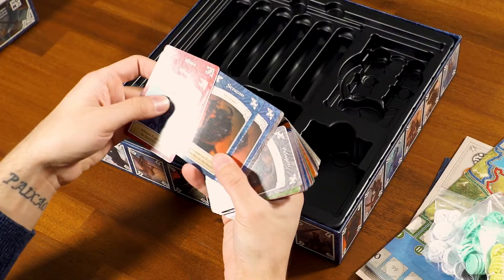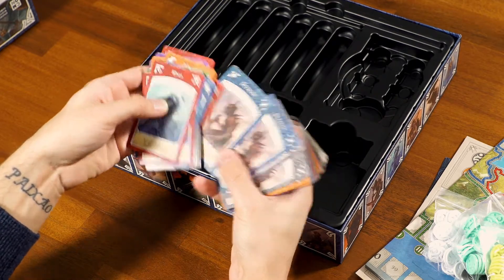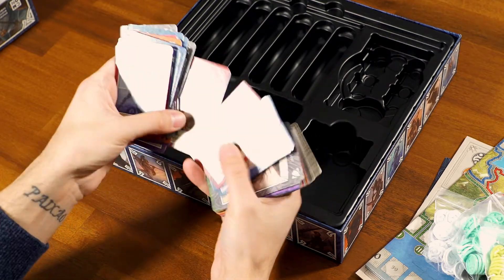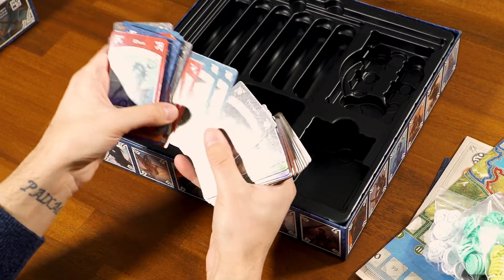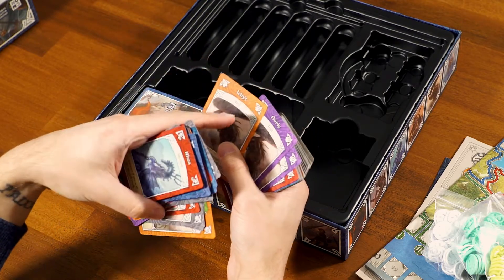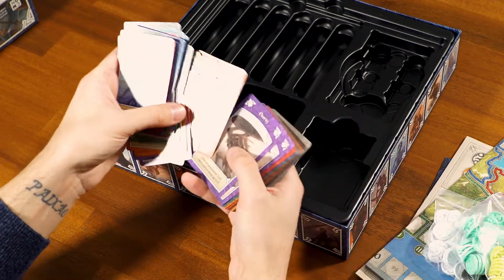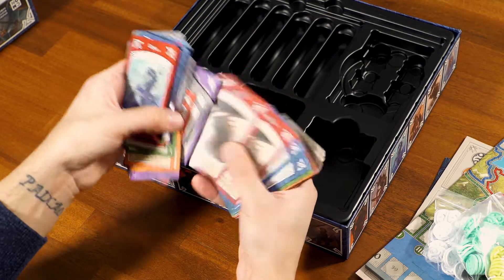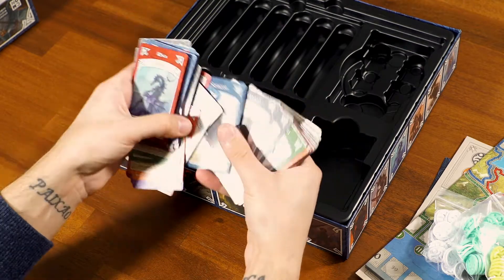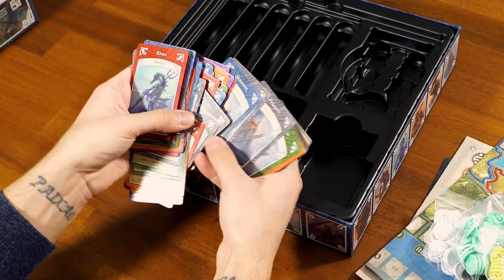Here are some of the cards — got merfolk, minotaur, a lot of minotaur, orcs. They're all separated by the different regions at the top. So you have orcs — I haven't read the rules completely, but based on what I know, you have copies of the races that are unique to each territory. Even though they're the same race, their abilities are listed on the bottom, and every race has a different ability unique to that race.